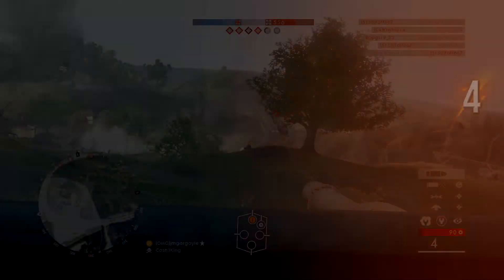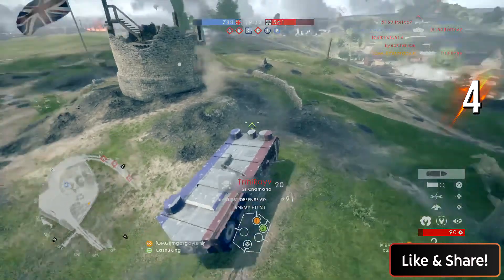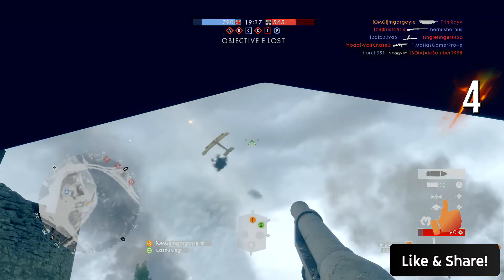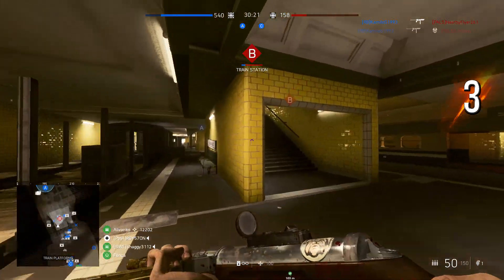Play number four — igm gargoyle. He gets one kill and this is Battlefield 1 using the Saint-Chamond. You know, the pigeon tank shoots kind of a random shot at that airplane and gets four kills. Nice play. Okay, third place: Royston playing on Underground.